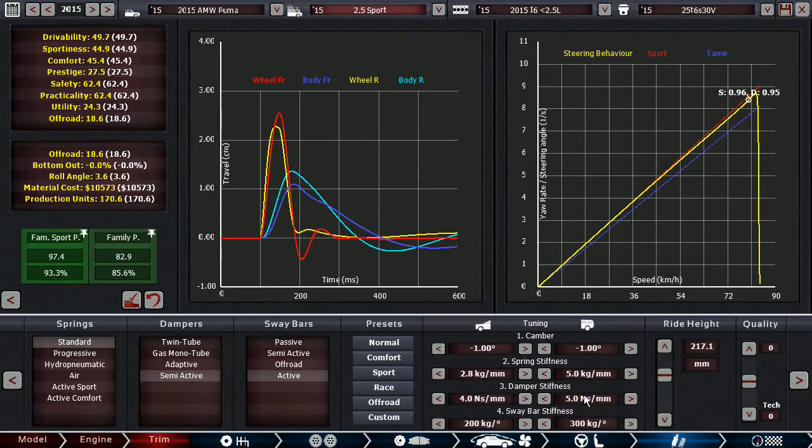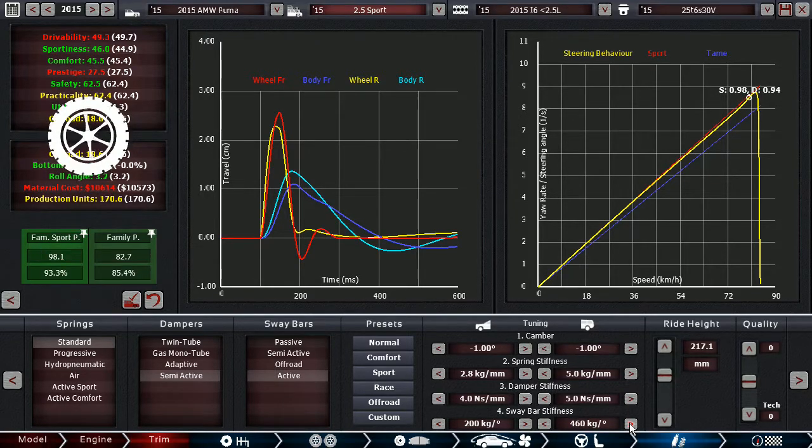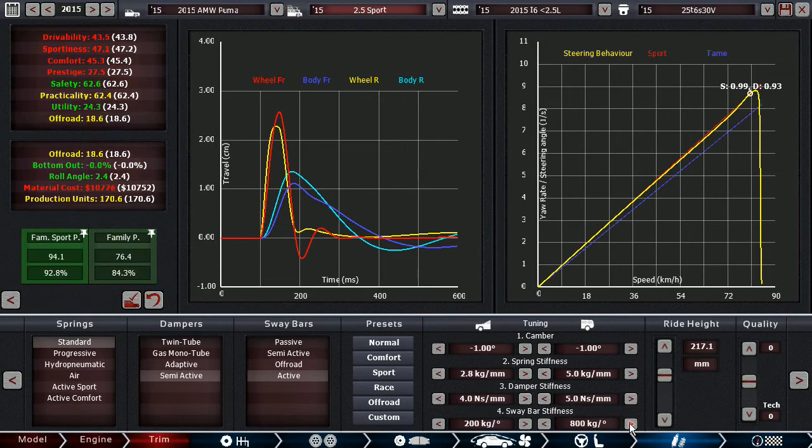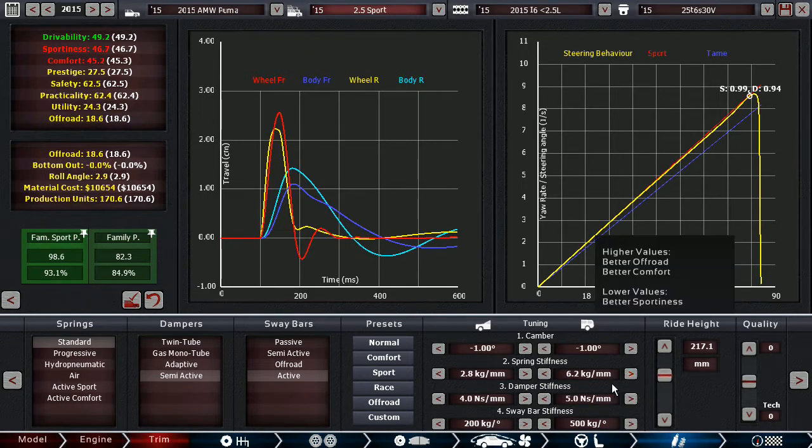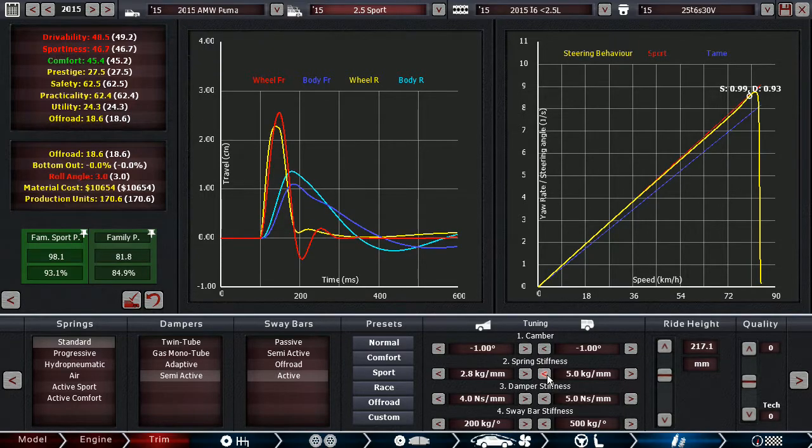There's a limit to how stiff you can make the suspension, and it varies from car to car. This graph helps a lot. If I go too stiff on the rear sway bars, you can see sportiness initially increases but then drops off and hurts drivability. Stiffer rear springs will actually give us more stability and reduce oversteer, while stiffer front springs reduce understeer. More front camber is another tool available here.